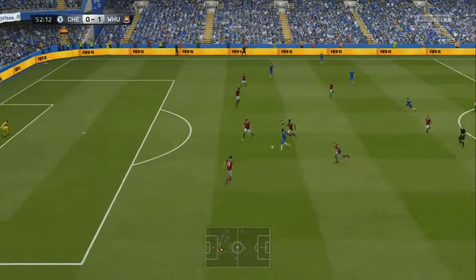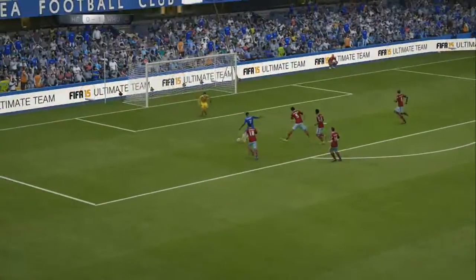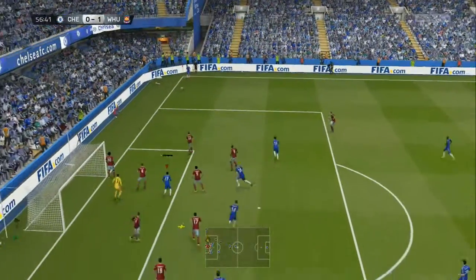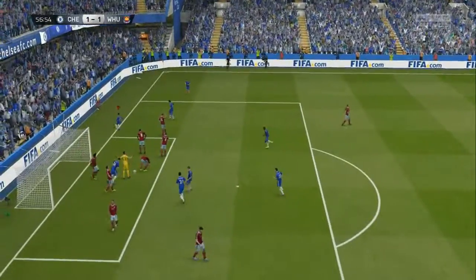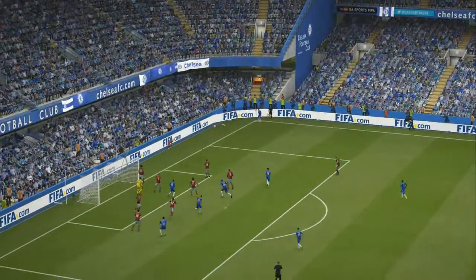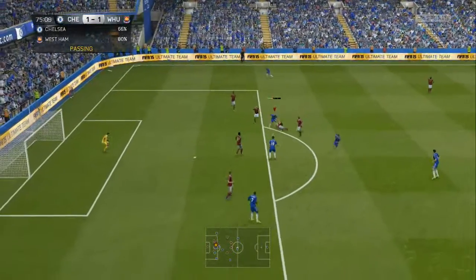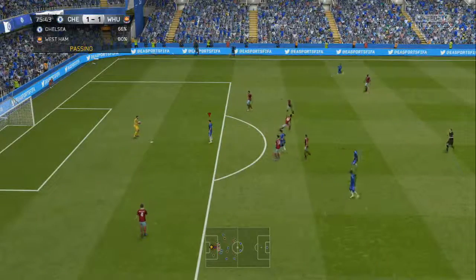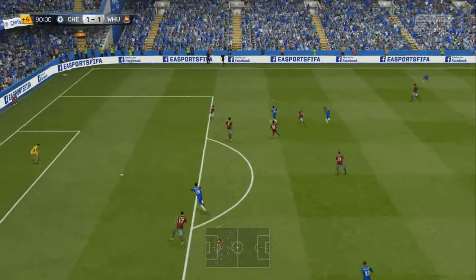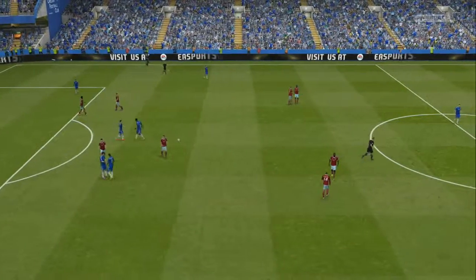Ramirez comes forward and should have scored to equalise but doesn't quite manage it. Then from a corner, Hazard whips it in and Mohamed Salah is there to head the ball home and give us the draw. Salah is a fantastic player. Hazard gets another shot away but Adrian makes yet another save. And that is how it ended — an FA Cup replay against West Ham to try and get into the semis.